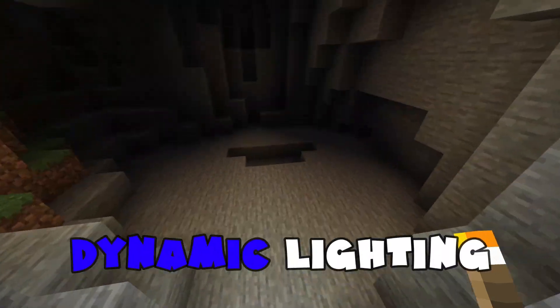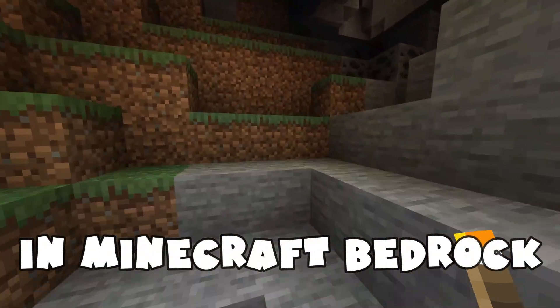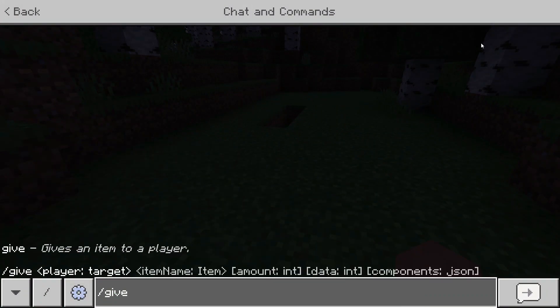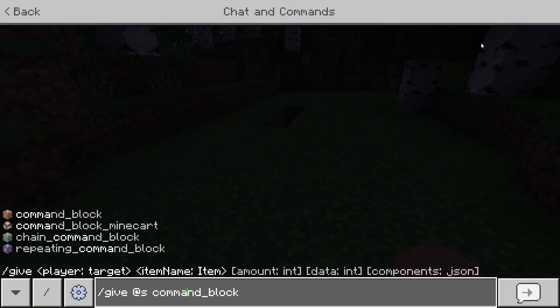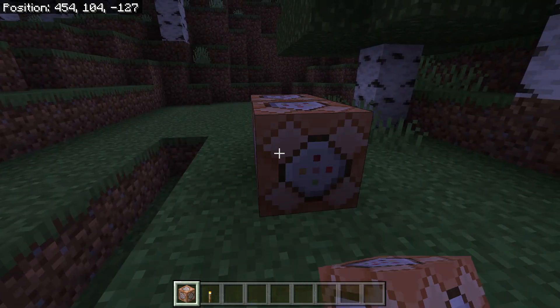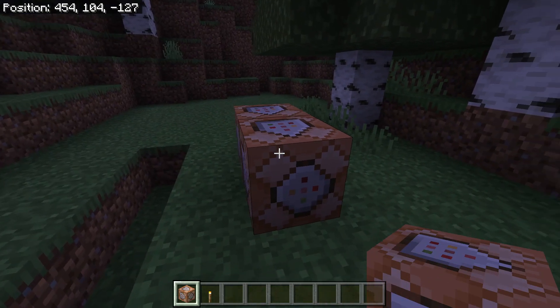Today I'll show you guys how to get dynamic lighting in Minecraft Bedrock, so let's get straight into it. Go ahead and say slash give @s command_block in the chat to give yourself a command block. Now go ahead and crouch and place two command blocks down in a row just like this.